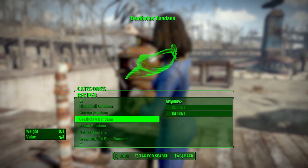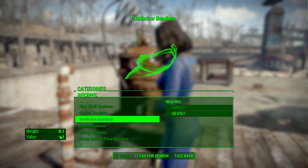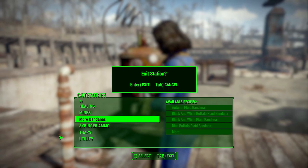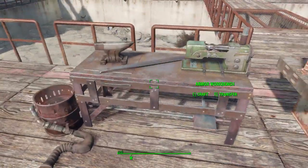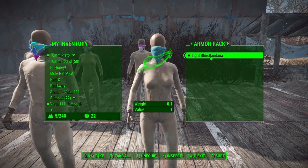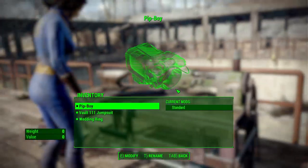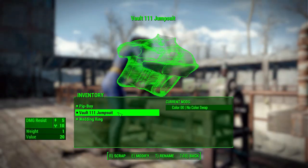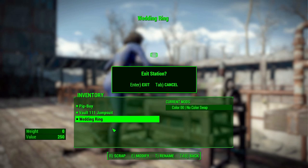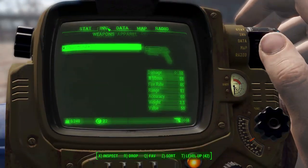The only stat really worth mentioning is the weight at 0.1, so it's not going to take up a lot of space but equally it's not going to offer you anything more than aesthetics. We'll go over to the armor workbench — though I'm now realizing I'm not actually wearing one on my character, which is an oversight on my part. At the armor workbench you can see there are no modifications available — you just have a fun bandana to wear.